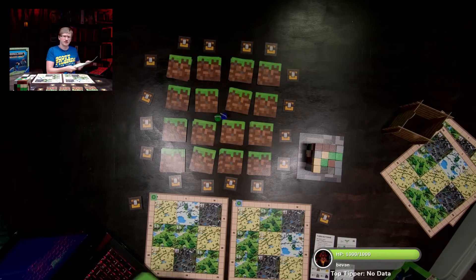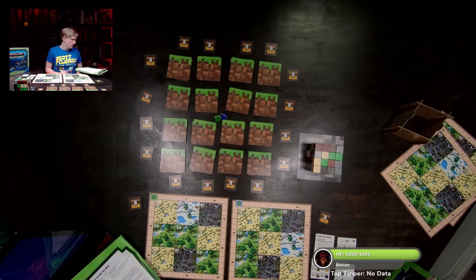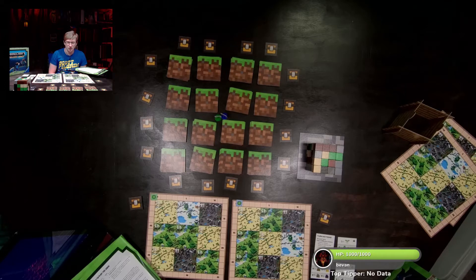Alright, we're one page in — I think this is a six-page instruction booklet. The player who most recently found a diamond in Minecraft is the starting player; when in doubt, the youngest player begins. Because Wesley is the blue one — regular Steve — I'll have the blue one go first.